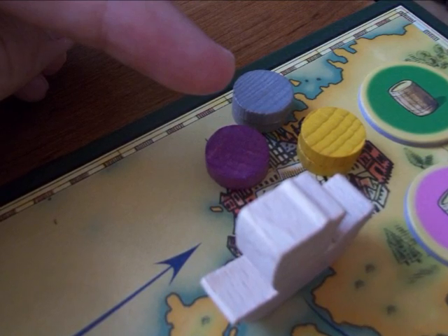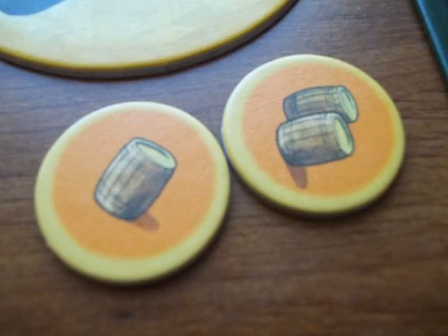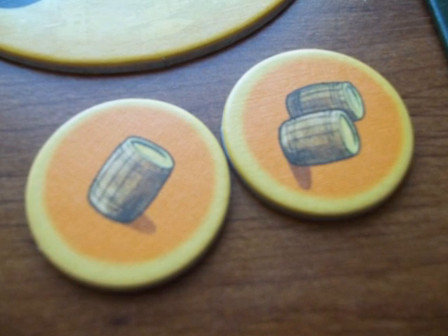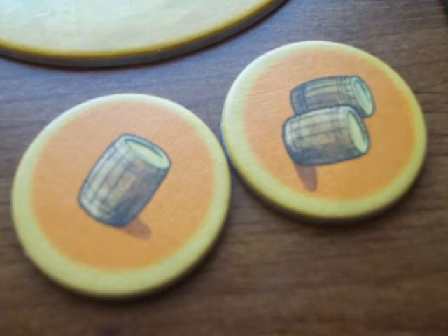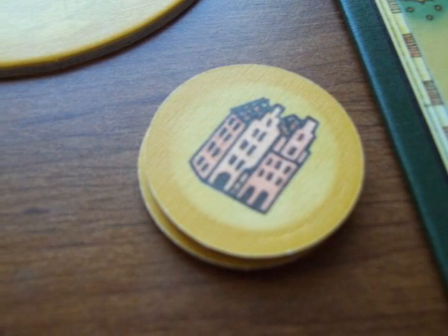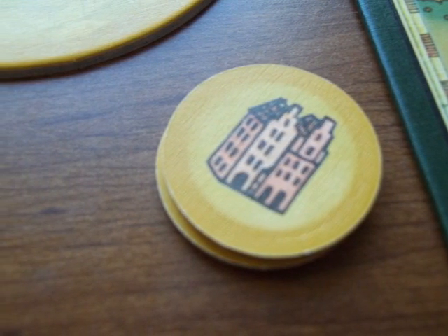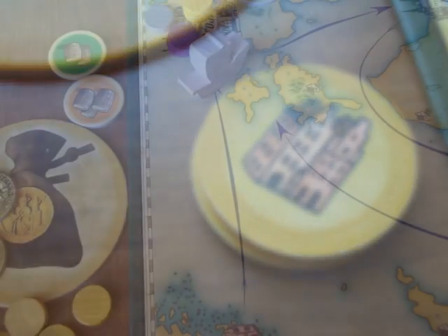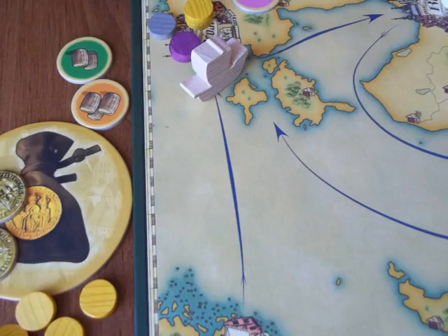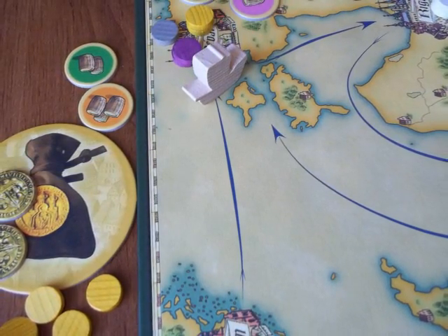To sell goods, a player must have at least one market booth in the city and at least two goods markers of the same color. The player then removes one booth from the city and may sell as many goods as they wish, even of different colors, allowing that they sell at least two of each color sold. The sold goods are turned face down in front of the player. Selling does not bring in money — instead these face down markers are used as victory points at the end of the game. The other players with market booths in the city where selling happened must discard a good of the color that was sold if they have any.